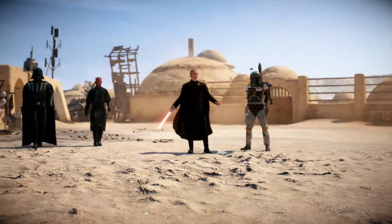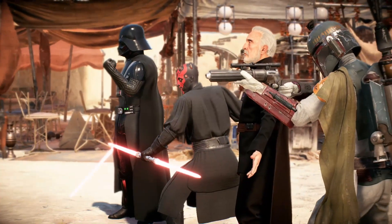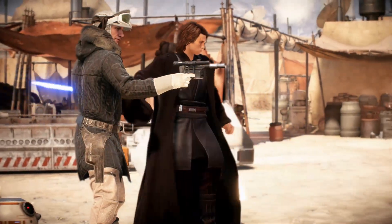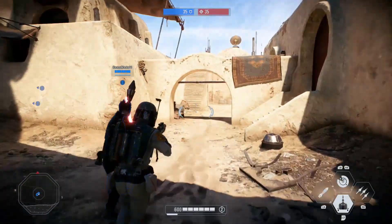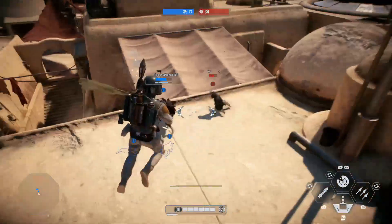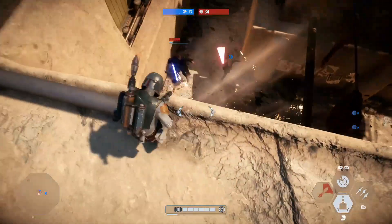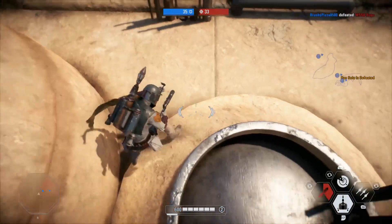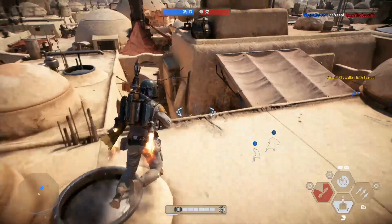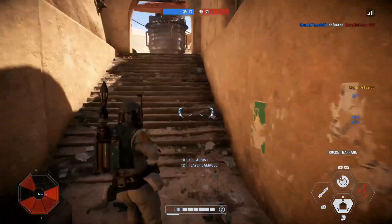On my team I have Count Dooku, Darth Maul, and Darth Vader — I'll be the shooter for my team. We're facing Anakin Skywalker, BB-8, and what looks like Han Solo. The bottom right shows all my abilities that come with my character; every character comes with four abilities.